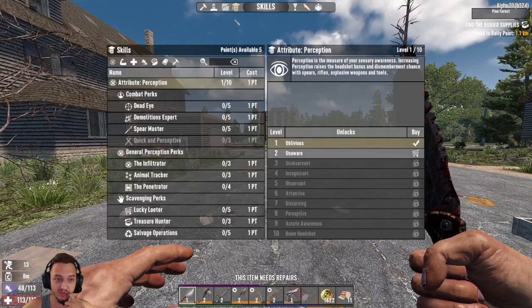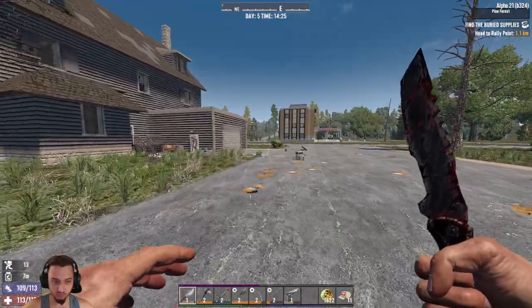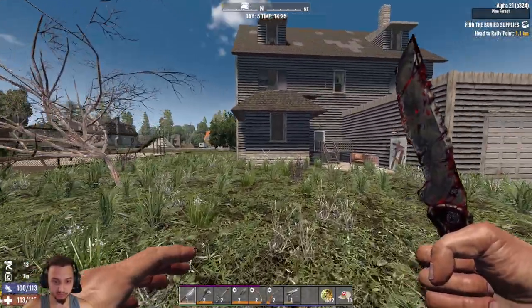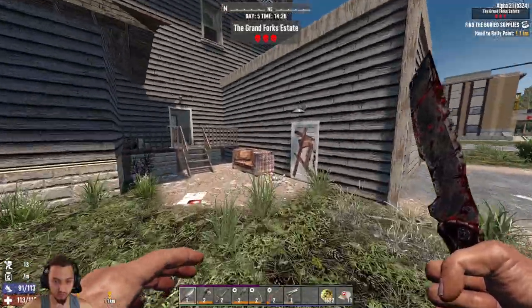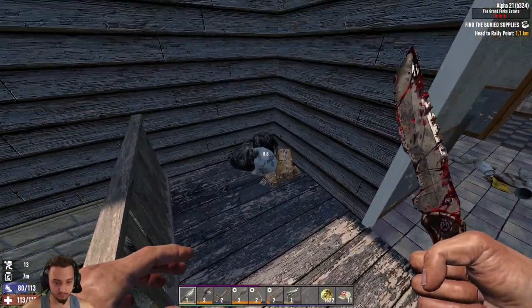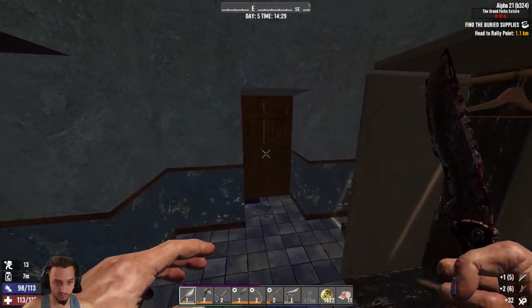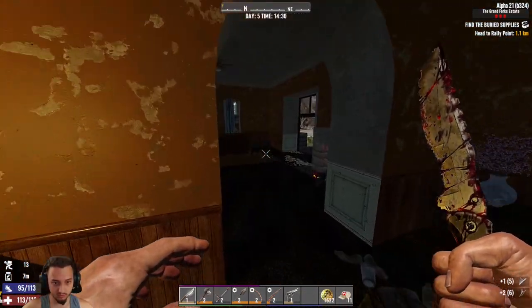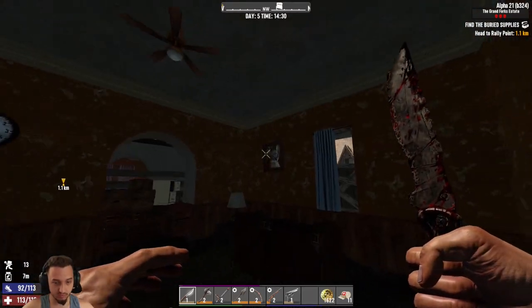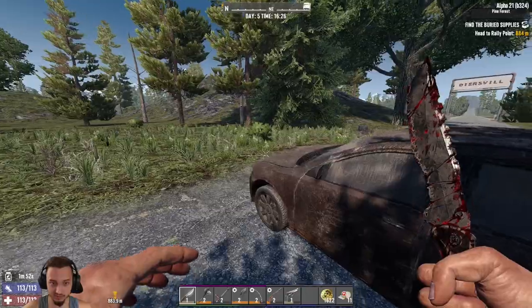Let's put some skill points in real quick. Going with Living Off the Land — I haven't used that one before but I think it might come in handy. I might hit this house too — I know we're going to be a little bit over-encumbered. Maybe I did this house already — yeah, it looks like it. We'll head back to the shop. Oh look at that cat right there!